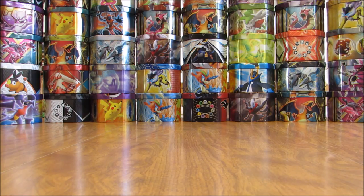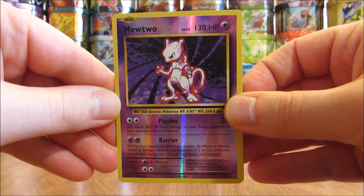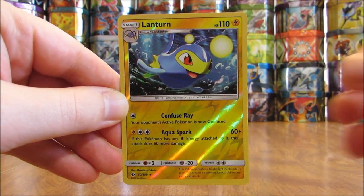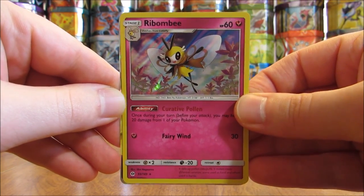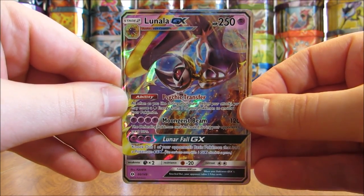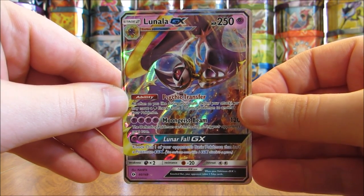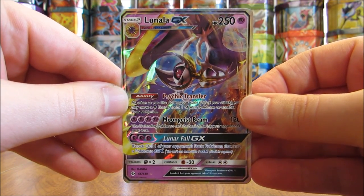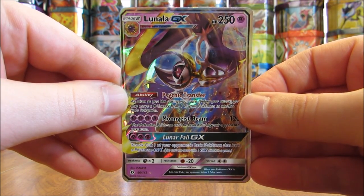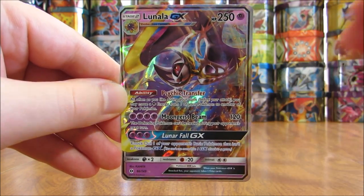To summarize my pulls from this tin: in total I pulled out two Rare Reverse Holos — Mewtwo, easily my favorite of the two, and then a Lanturn. Pulled out one holo in Raichu. And then easily the best pull of this tin is the Lunala GX. So there you have it. Thanks everyone for watching. Check out all the links in the description of this video, including links to my blog, Facebook, and Twitter pages. Thanks everyone for watching and stay tuned for more videos.